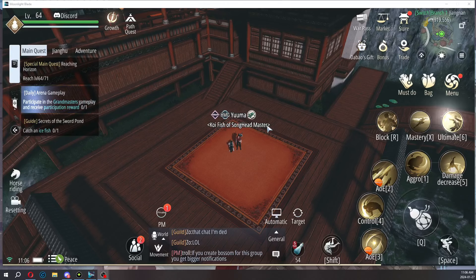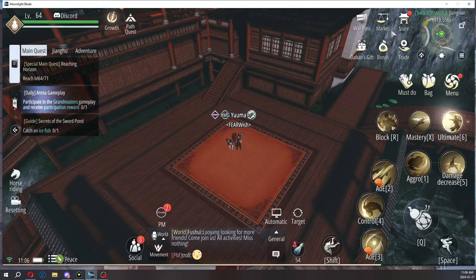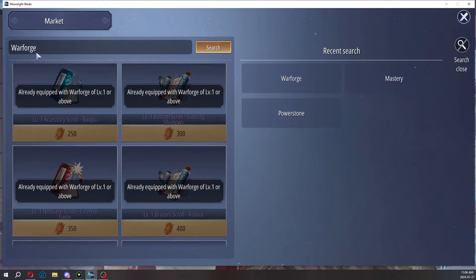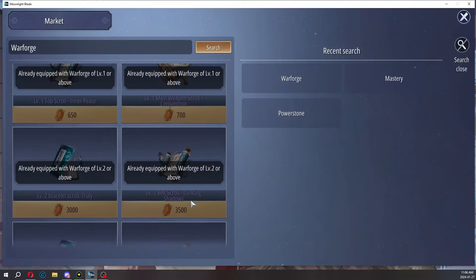Hey guys, figured I'd make a video for this because it's a recent update with the new patch. Go to the market and search — you can just press search to start. Type in 'warforge' — it is case sensitive, so definitely use a capital W.